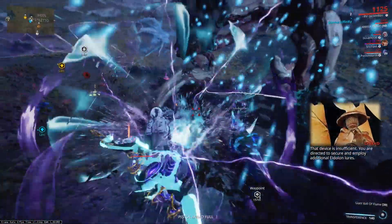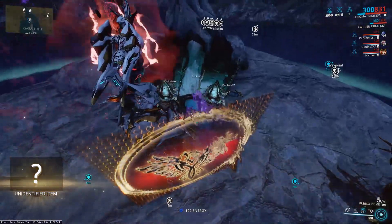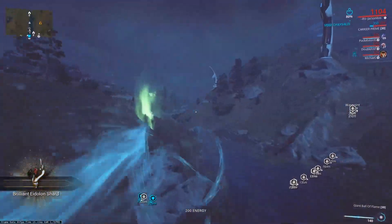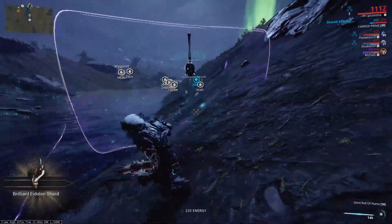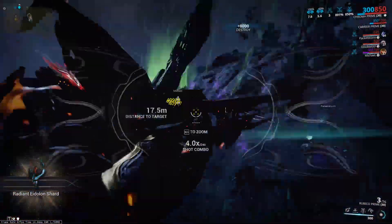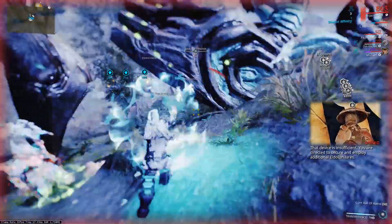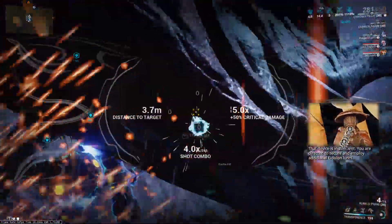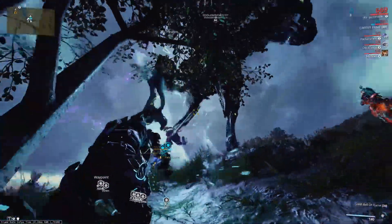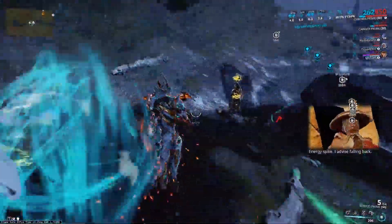Now we're going to the new spawn locations, starting with fast spawn. Here we are waiting to put our shards in — like I said, fast spawn takes a while now. You can pause the video to see where Volt's shield is. You should jump over to the left to get the best angle, and hit him twice on the left-hand side to push him further up the hill on this spawn. If you hit him on the right limb he'll go over the water, making it trickier, so hit him on the left twice. Now we'll go to mid spawn.